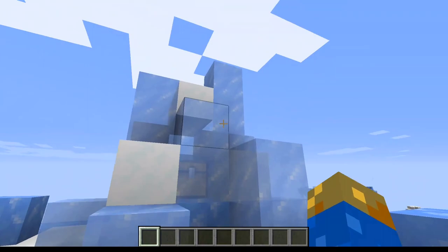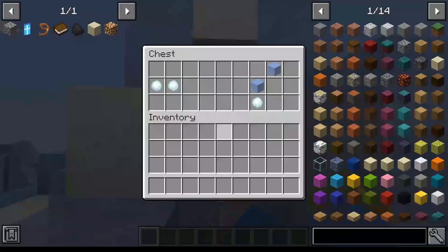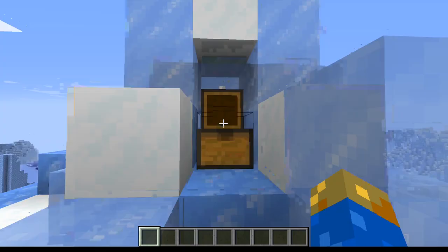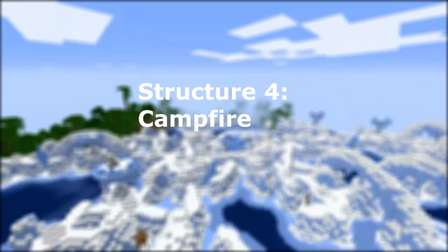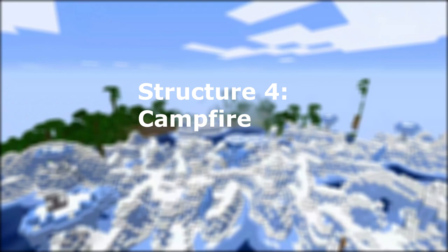The next thing we have is this chest stuck in ice. If you uncover it and break the ice, the loot inside isn't really that good — it's just snowballs and ice. So yeah, it may look interesting but it isn't really that good.